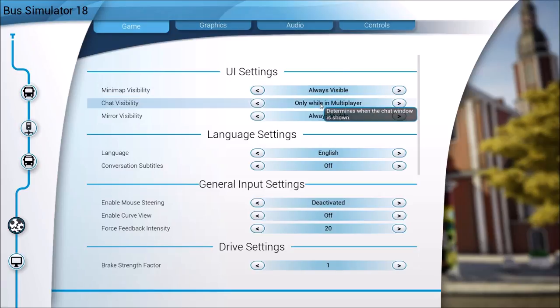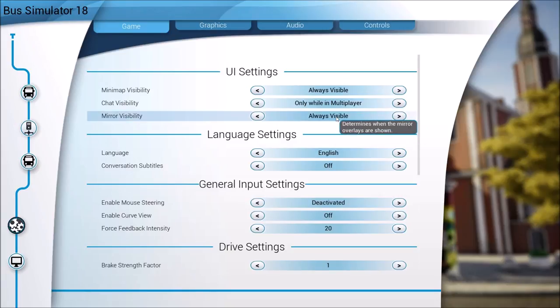Chat visibility seems to be somewhat broken - I have it set to only show in multiplayer but you're going to see that interface while we're in single player, so something might be a little amiss with that. Mirror visibility - we'll be playing mostly in first person but the mirrors will always be visible. I need all the help I can get because I tend to underestimate the size of the bus and hit stuff.